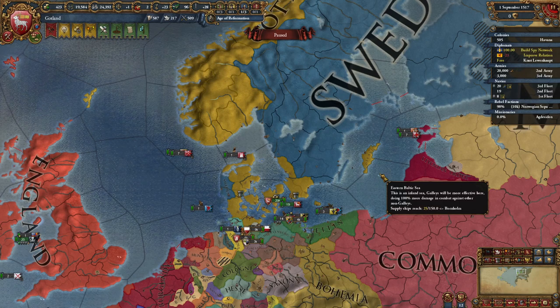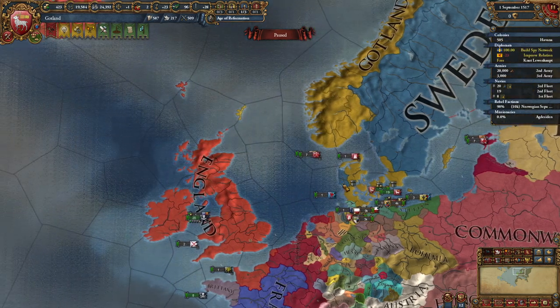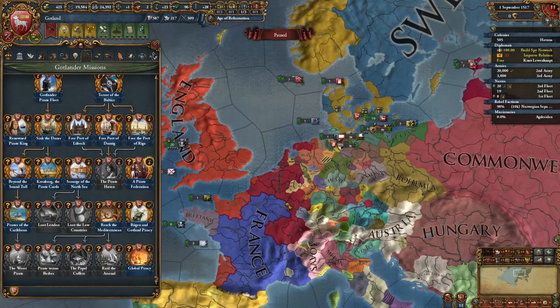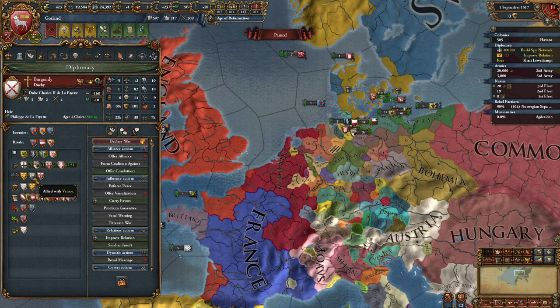Hello there, this is Space Center 5. Welcome back to episode 5 of our Gatlin Let's Play series, where today we'll see what we can do. I think we're going to focus a little bit more on trade and see if we can maybe go after the lowlands over here in Burgundy, since they are only allied to Venice.